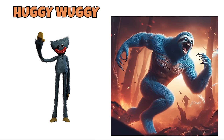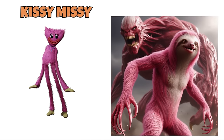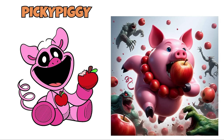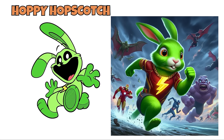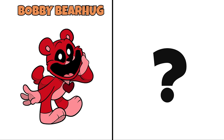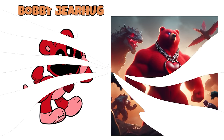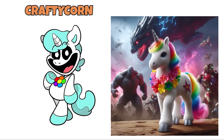Huggy Wuggy — Huggy Wuggy in Marvel. I'll squeeze you until you... Kissy Missy — Kissy Missy in Marvel. Her name is Kissy, Kissy Missy. Picky Piggy — Picky Piggy in Marvel. Still hungry! Hey, what do you say you want ID? Hoppy Hopscotch — Hoppy Hopscotch in Marvel. I'm Hoppy Hopscotch! Wanna try hopping to the moon with me? Bobby Bear Hug — Bobby Bear Hug in Marvel. Hi, I'm Bobby Bear Hug! Wanna know how much I love you? Crafty Corn — Crafty Corn in Marvel. I'm Crafty Corn! Can you help me with my painting? Pass me the blue, please!